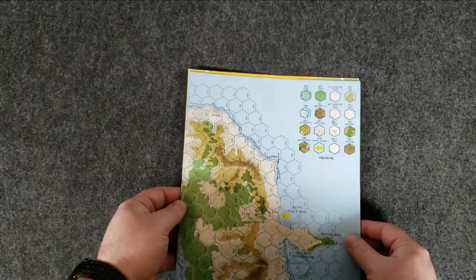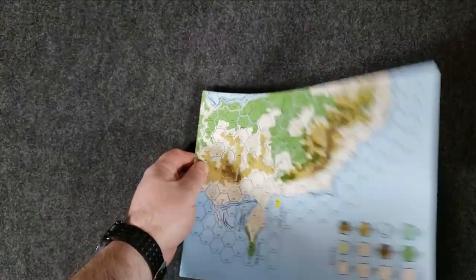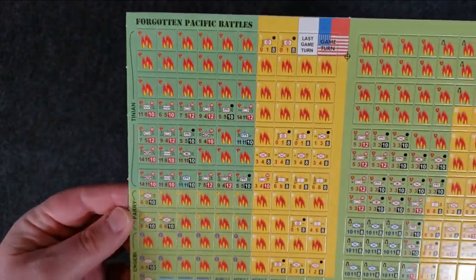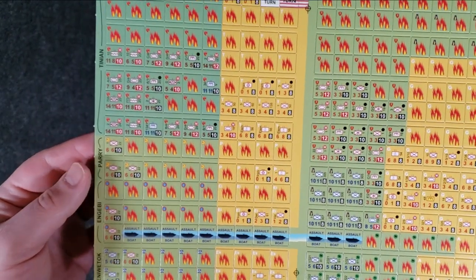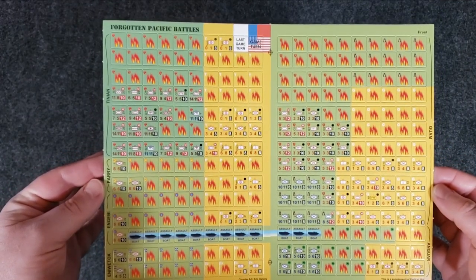Go ahead and look at the counters, and I'll get the map set up. The counters are usually wrapped up in the map for protection. It looks like just the one counter sheet — let me get a pretty good view for you guys so you can see the whole thing in one shot.